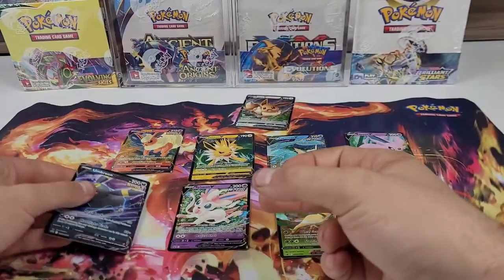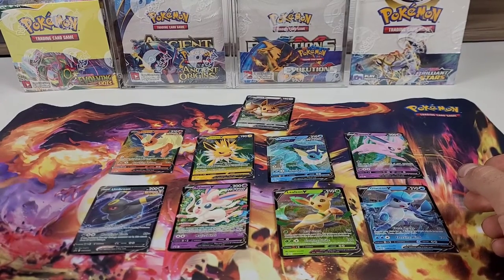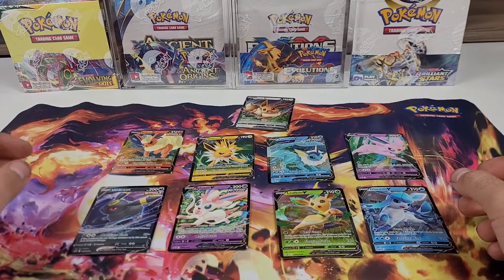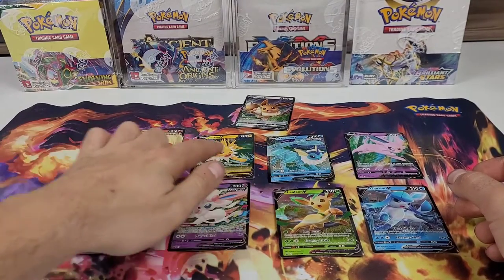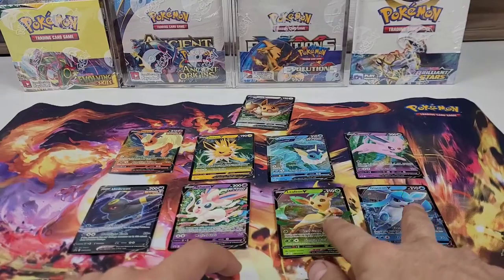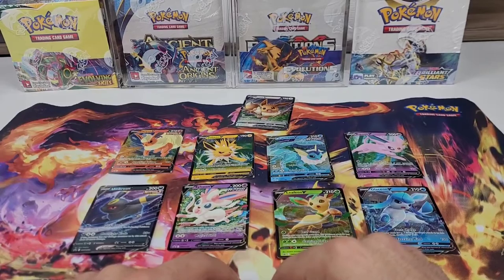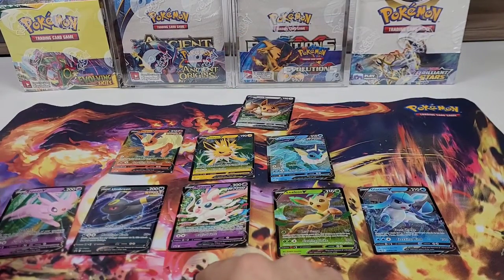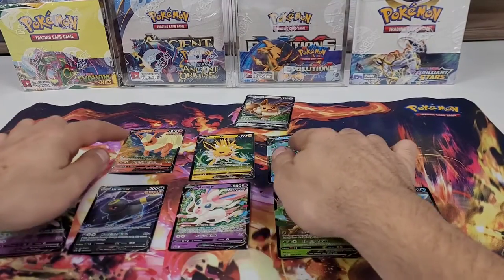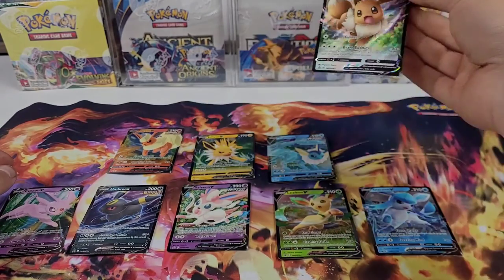And Umbreon. Now these promos are just that — they are promos. These are basically Pokémon reusing the card toppers from their tins. I have the Flareon, Jolteon, and Vaporeon tins just above the camera and these three promos are exactly the same. These are from the Leafeon and Glaceon boxes released this year, then the Umbreon and Sylveon tins, and Espeon. The Eevee is another promo — most likely on top of a tin of some sort.